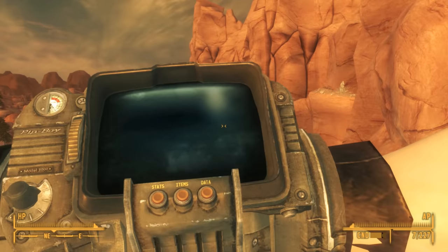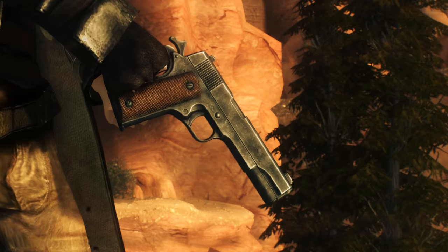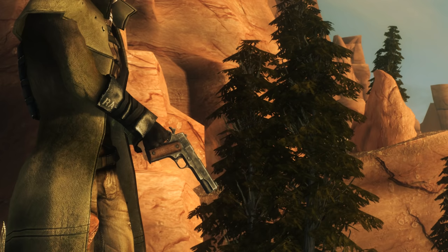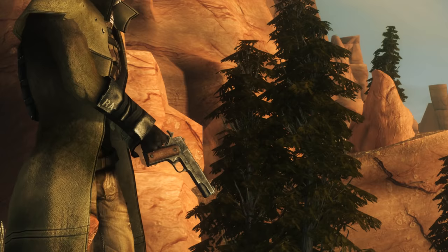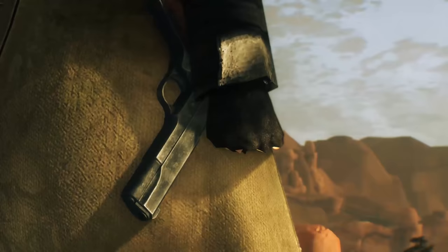Let's start with weapons. The major new addition to New Vegas, thanks to Honest Hearts, is the .45 caliber auto pistol. This is a beautiful little pistol used by Joshua Graham and his Dead Horses. You'll have to forgive my character — I have a mod installed that changes idle animations, and it appears to be conflicting with this weapon, which is why she's not actually holding it by the grip. Anyway, Joshua Graham tells us that he and his tribe used the .45 caliber auto pistol because it was invented by one of his ancestors.